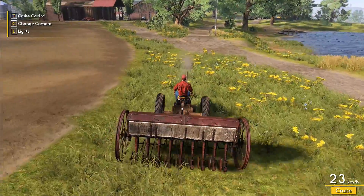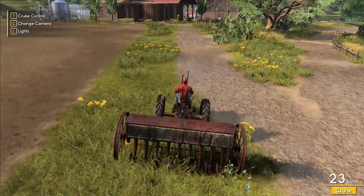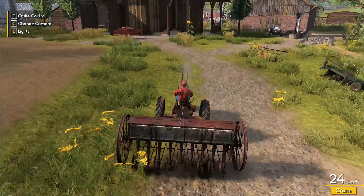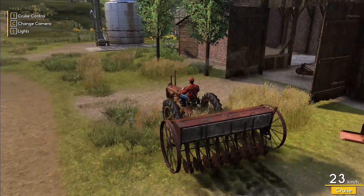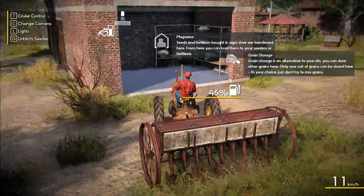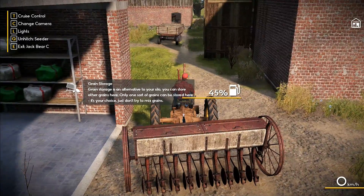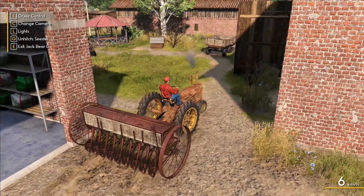Now we've got this one back to the farm. The issue is do we have any seed? There's a little shed over there but I don't think we can put the main grain we've harvested into this one. I think we actually have to buy seed for this to work rather than just using grain. This is the big question. Magazine: seeds and fertilizers bought in a store can go here.